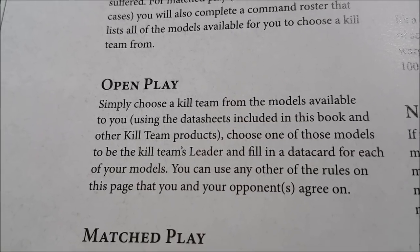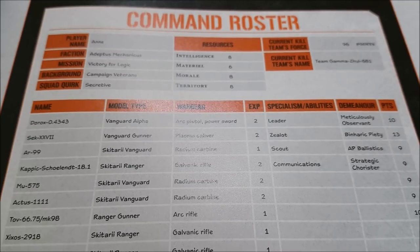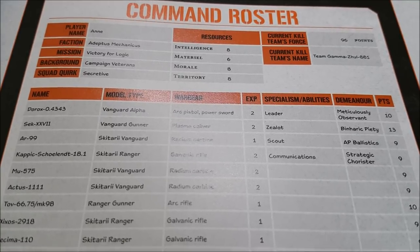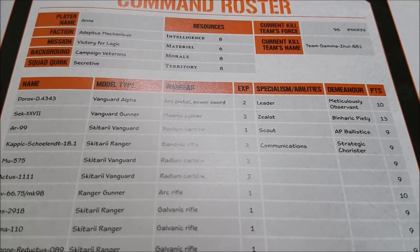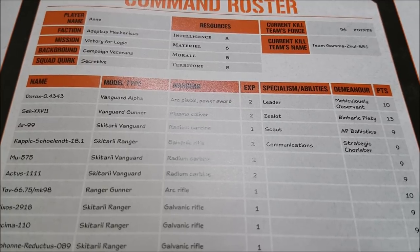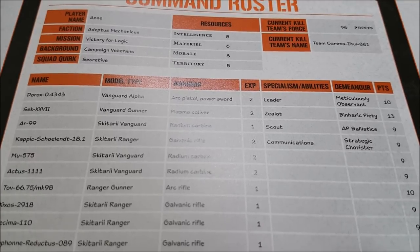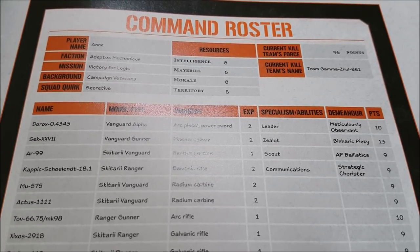In open play, simply choose a kill team from the models available to you using the data sheets in this book and other kill team products. In match play and narrative play, you create a command roster. Your kill team must be battle forged and consist of at least three models, no more than 20. It must include one and only one leader, and can include up to three specialists. All models must share a faction keyword, and your kill team cannot cost more than 100 points, including models and wargear.